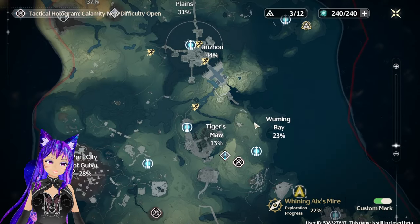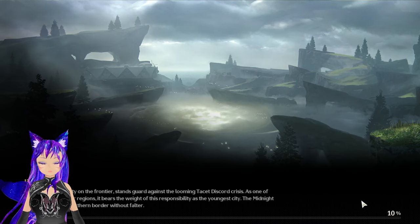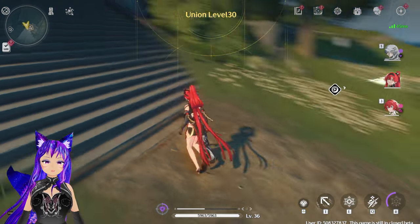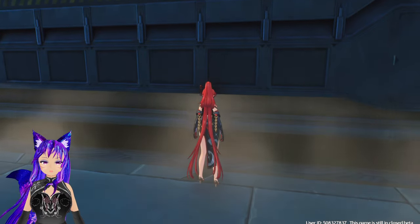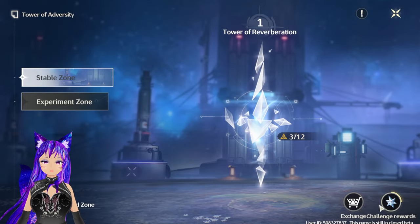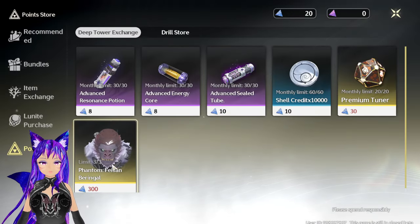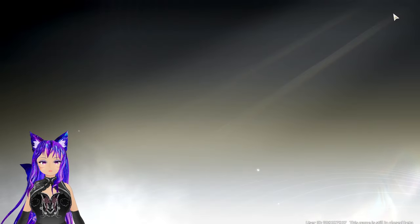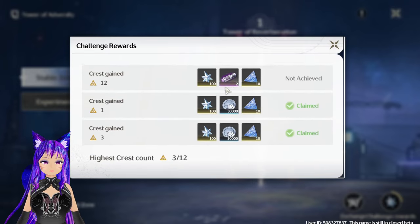The Tower of Adversity is Wuthering Waves' version of the Abyss, where you can test your strength by going inside. There is also a shop where you can exchange for echo power and get rewards — up to 100 per clear.